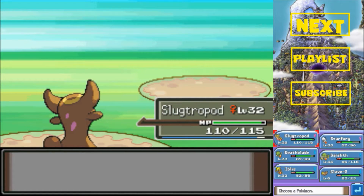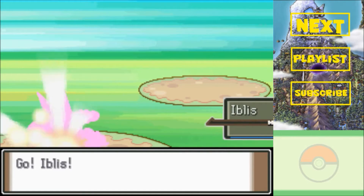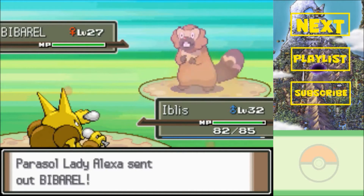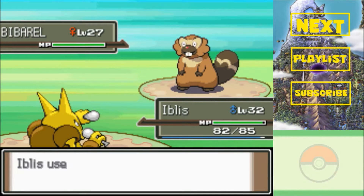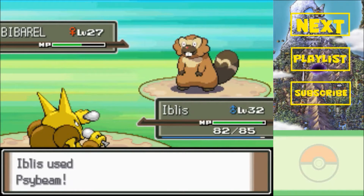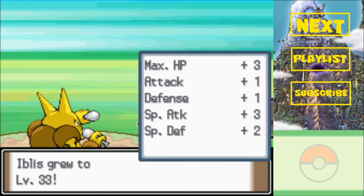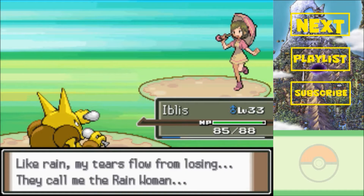You're a trainer of interest now. Beedrill! We haven't properly encountered Beedrill yet. Even though I saw a lot of them in the wild, we haven't really fought a Beedrill yet - so I guess you are a trainer of interest, even though we're going to see a lot of Beedrill in the gym. Kill it. And it was through to level 33 - getting strong.